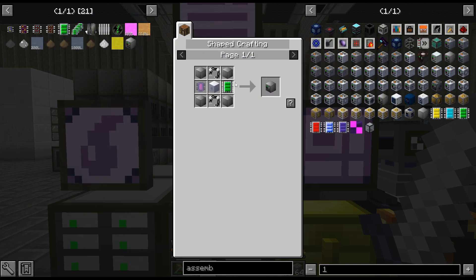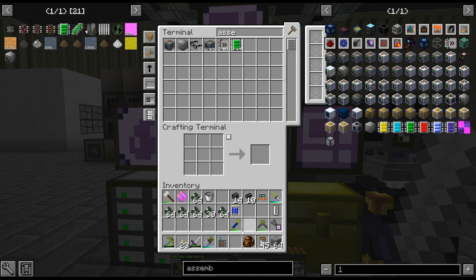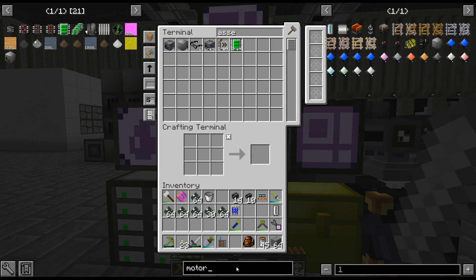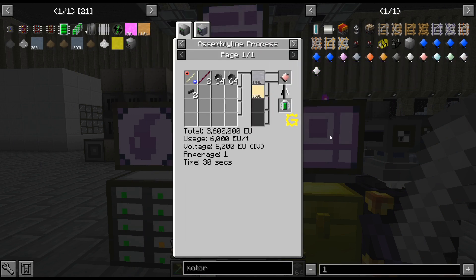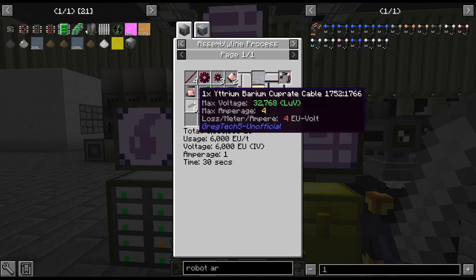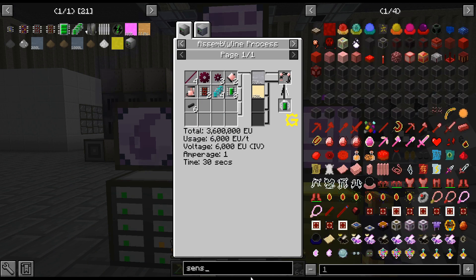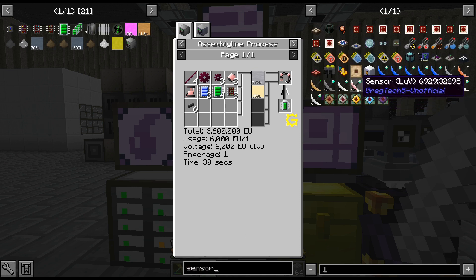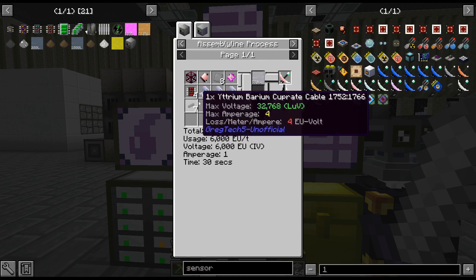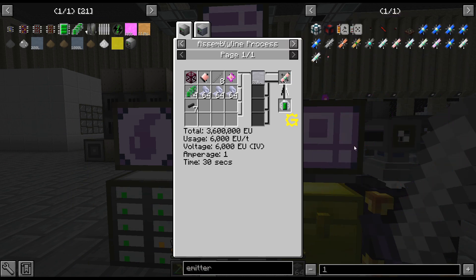The actual thing also requires four of those, but it only requires IV, so we're going to need four of those. I think 11 long would be what we're needing. Basically, we need it long enough to craft up the LUV stuff. I think the robot arm is probably the longest. So it needs to be 10 long - 9 inputs and 1 output. I thought 11 long, but that's 8, 9, so the 10th would be the output. The emitter. So we only need 10 - that makes it one easier.